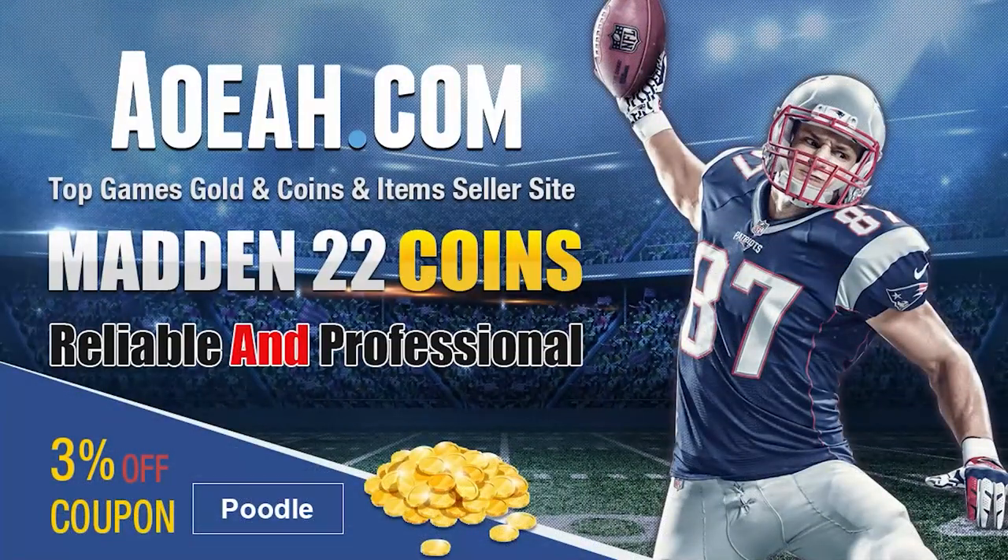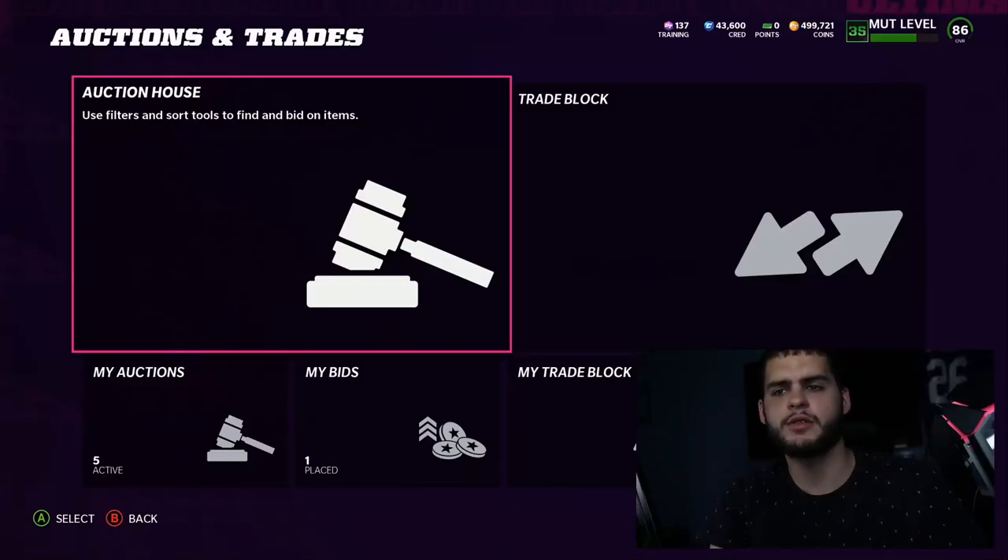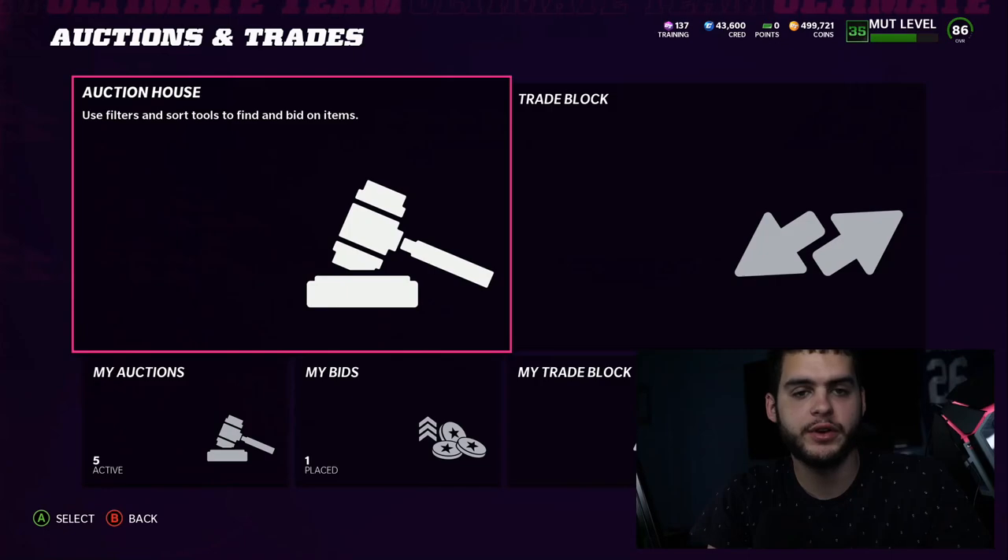If you're looking for the absolute cheapest coins right now in Madden 22, head over to oeah.com and use code poodle at checkout. Don't miss out. What's going on everybody, it's poodle back with another Madden Ultimate Team video.